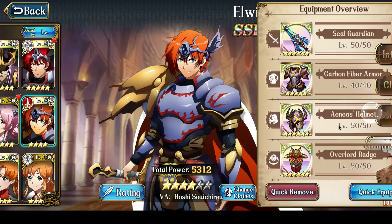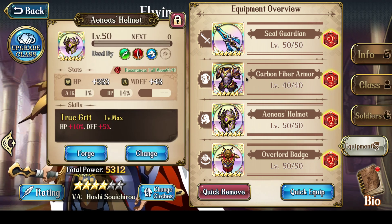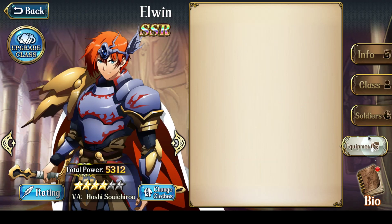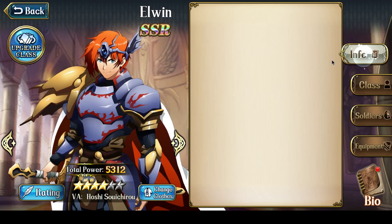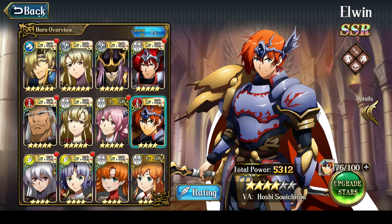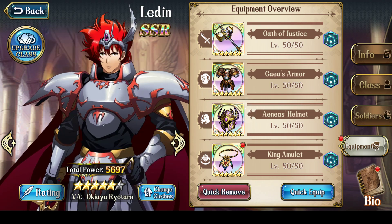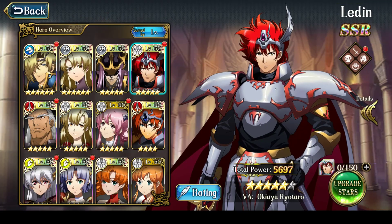Elwyn's Equipment Set is Level 50 Seal Guardian, Level 50 Overlord's Badge, Anais' Helmet level 50, and Carbon Fiber Armor level 40. This really should be upgraded, but there's no priority for that — he's tanking hits fine, and the hit is being tanked mostly by the Masked Maids anyway, so damage doesn't even go through to Elwyn. His defense doesn't particularly matter. Ledin's Equipment Set has been the same for a very long time: King's Amulet level 50, Anais' Helmet level 50, Gaea's Armor level 50, and Oath of Justice level 50.